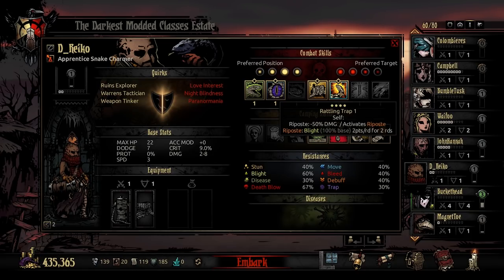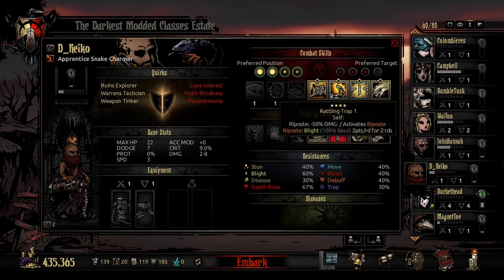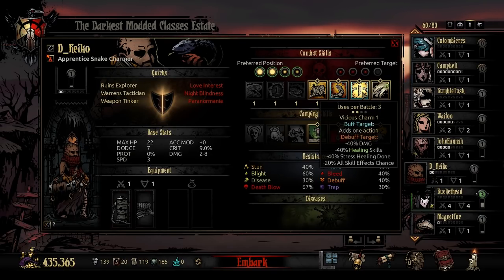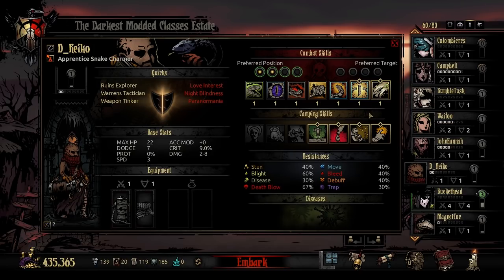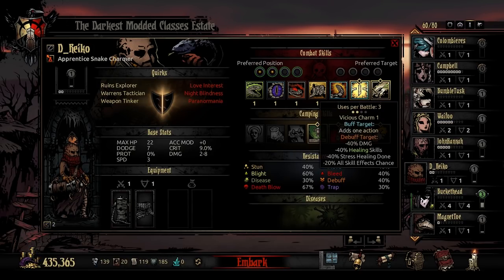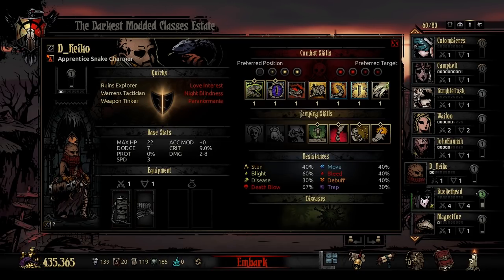For a full support build, you've got a backline stun ability that hits anything except rank 4, then Rattling Trap, the ability to give things extra actions with Vicious Charm, and your stress heal with Calming Toxin — both of which are only usable in rank 3 or 4. So these two abilities keep you in the back, while the aggressive abilities keep you in the front, and some are much more flexible.